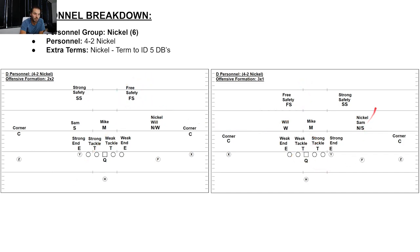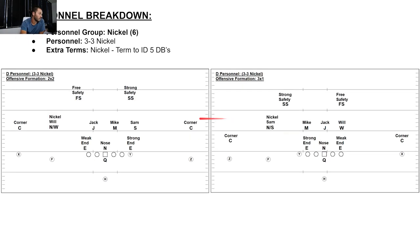4-2 nickel against 3-by-1: now it's nickel Sam, Mike, and Will as the linebackers. End, tackle, tackle, end are my four down linemen. Remember, it's 4-2 so the two linebackers are just Will and Mike. Corner, corner, strong safety, free safety — that's 4-2 nickel. Now 3-3 nickel: nickel is still ID for 5 DBs. My three down linemen are end, nose, end. My three linebackers are Sam, Mike, Jack. Then my five DBs: corner, corner, nickel Will, free safety, strong safety.